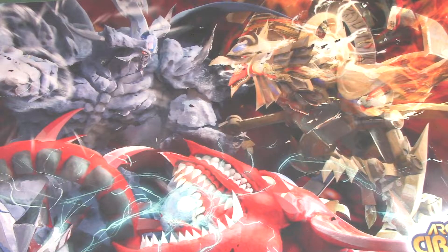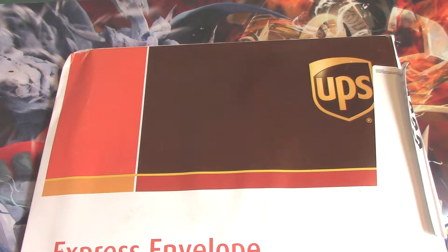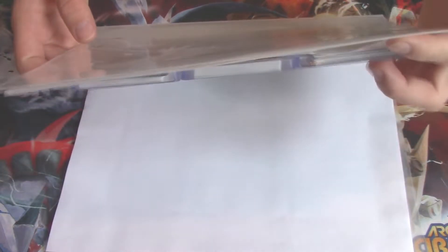We are continuing today's mail call video with another opening of some very cool stuff I got from Yu-Gi-Oh Singles — mainly stuff from Shadows of Valhalla, specifically the Valkyrie deck that I've been wanting to build literally all summer long. I have been wanting to play this deck for so long. There's even a song called Ride of the Valkyries, which is such a cool German composition. Valkyries are based on German lore and Nordic mythology — they work with Odin, Thor, and the Aesir pantheon, and are pretty much the great warriors of Asgard.